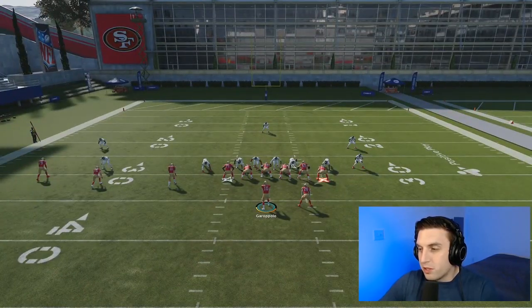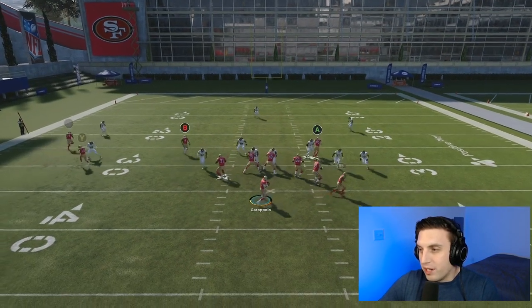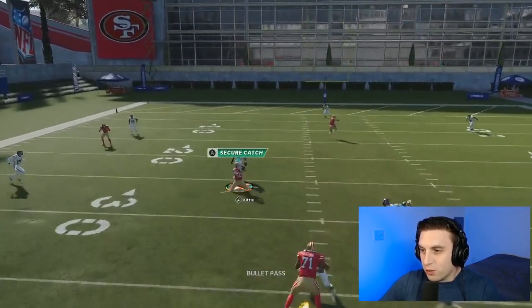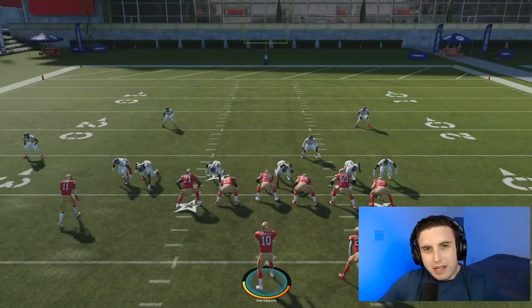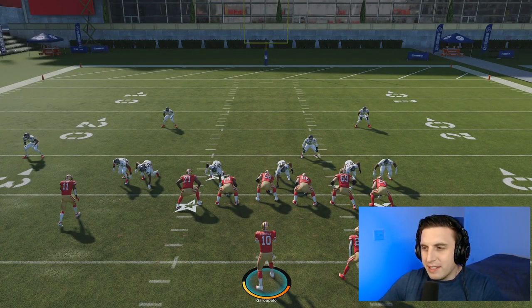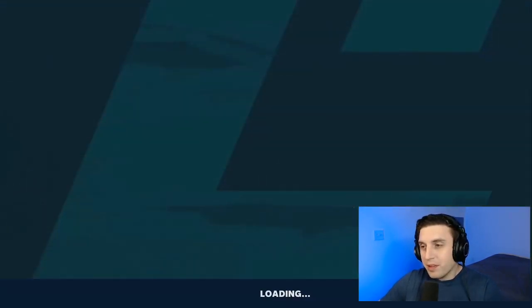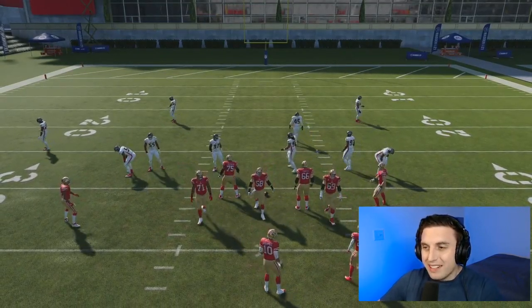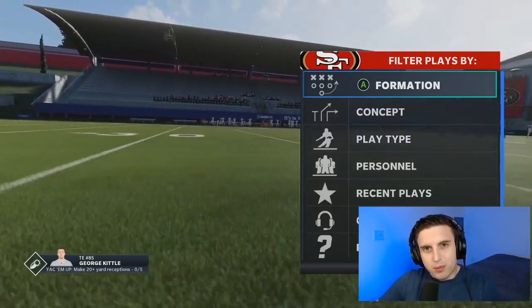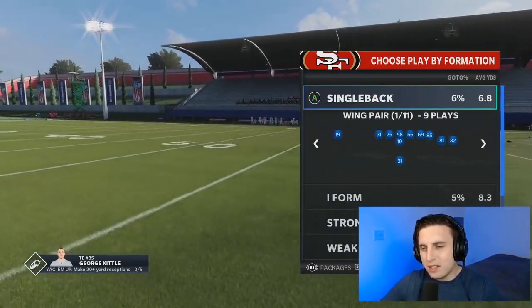Now, I don't know if this is man or zone — if it's zone, on the break there won't be a glitchy component to the route running, but you will always get the glitchy catching. Here's where it gets interesting: I've been running in routes, but remember, for the glitchy route running, all that matters is where does the break happen? So even if it is an outbreaking route, short in elite still activates as long as the break is within 10 yards of the line of scrimmage and inside the numbers.